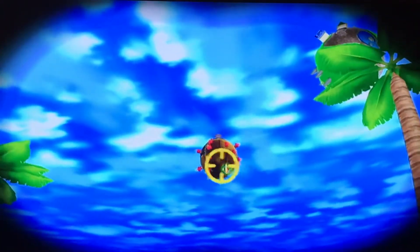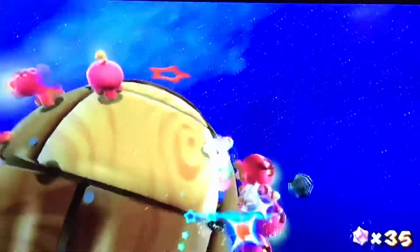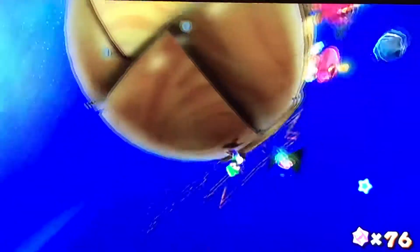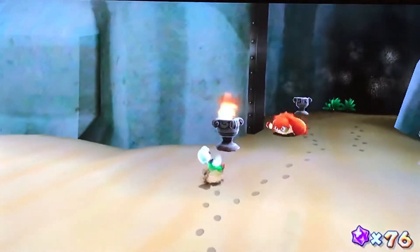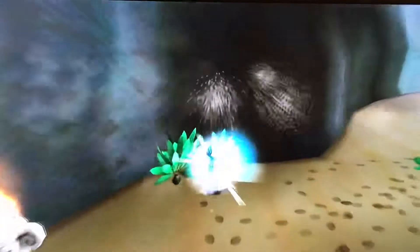Let's try going for the rainbow star and try going for the star bits that the octogooners offer. One star bit? Okay. Oh wow, we got quite a bit of star bits actually. But we got to do some stuff. So that is how we get the ice flower, and this is timed as well.